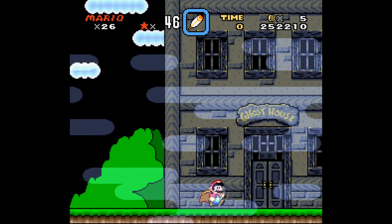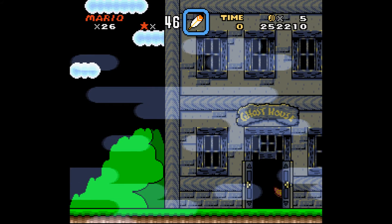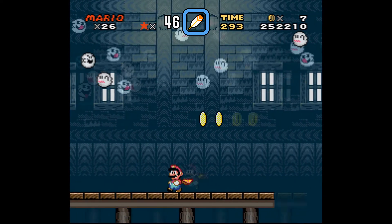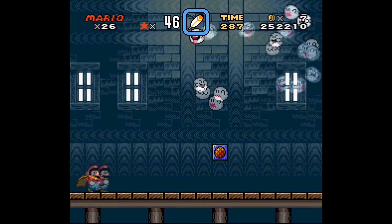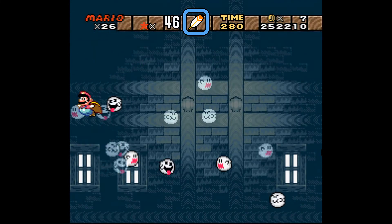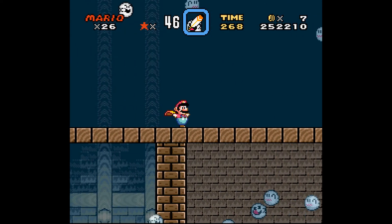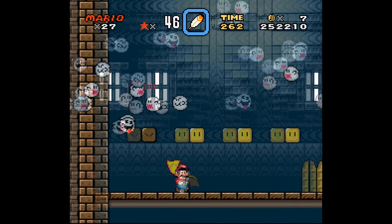Hello guys, welcome back. This is Donut Plains Ghost House Alternate Exit, and you can't see the world map because I don't like showing it to you, but basically you get alternate levels and sometimes the switches that are important, and this leads to a little level that isn't really a level, it's just a level that gives you power-ups.